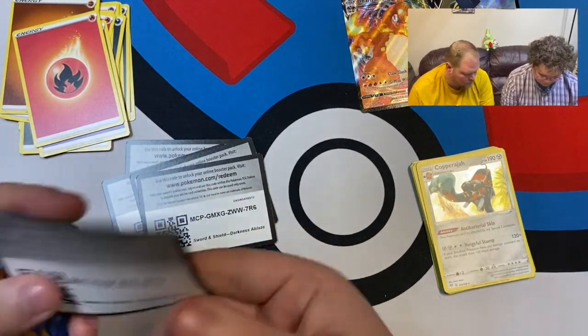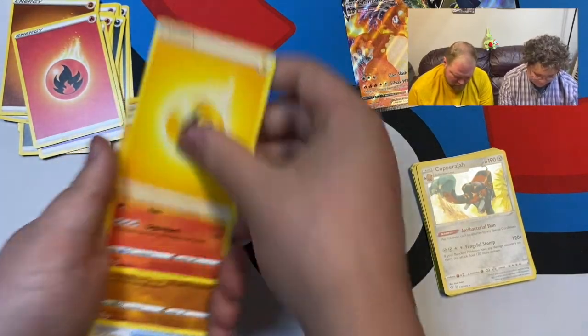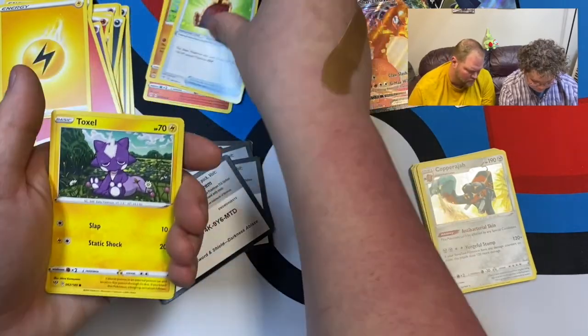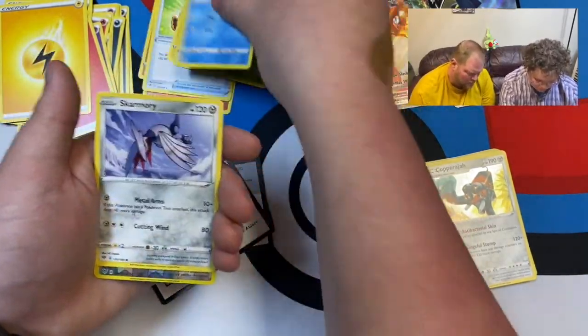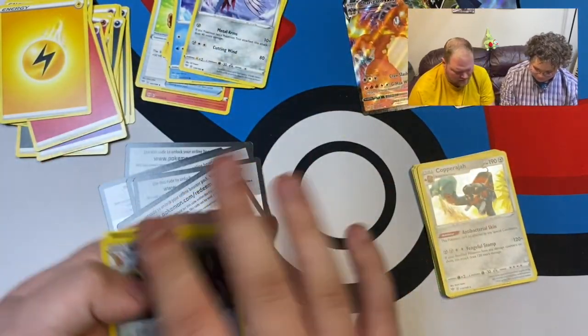Next up — one two three four. Ooh, Tyrantrum — nice! Hiding energy. Those are some playable cards right there. Hippopotas, Purrloin, Phoebus, Golett, Teddiursa. We've got back-to-back reverse holo evolutions — a Teddiursa and an Ursaring. Also what card is that? I've never seen that Pokémon before — he looks like a bunch of different Pokémon mixed together. Pretty cool though!